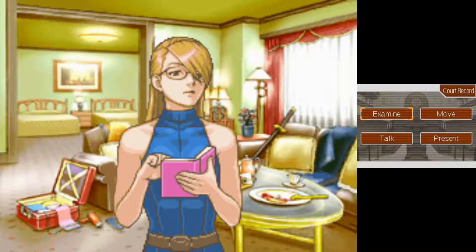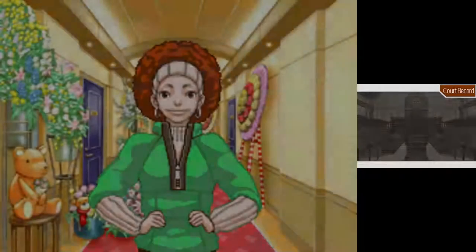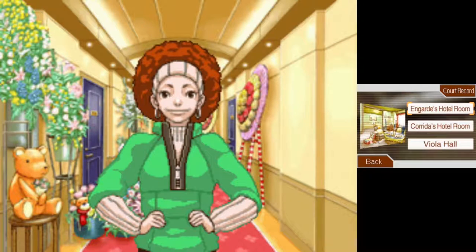Hello guys, and welcome back to Phoenix Wright: Ace Attorney, Justice for All. In the last episode, if you don't remember, we went ahead and investigated Unguard's little hotel room. In this episode, we're going to go ahead and investigate the other one we haven't investigated yet — Corita's hotel room.